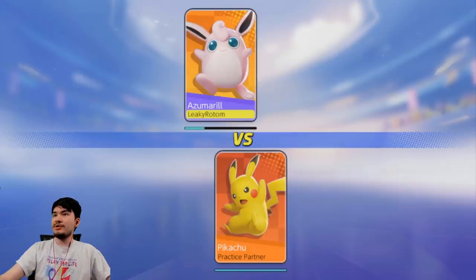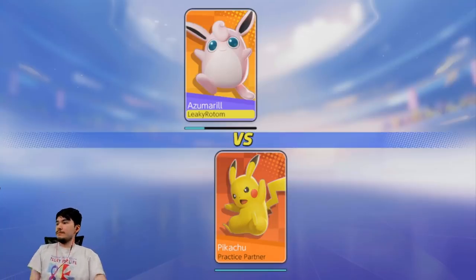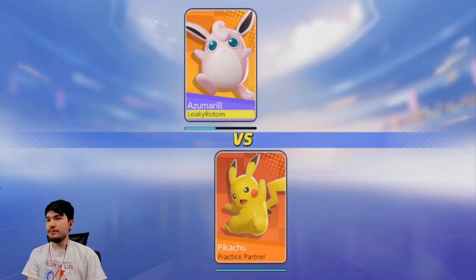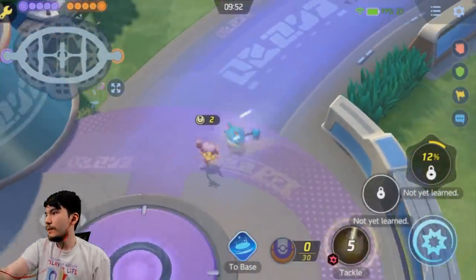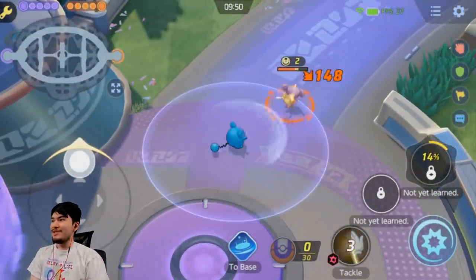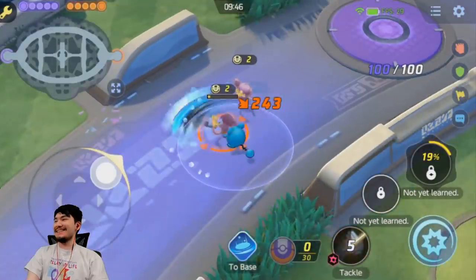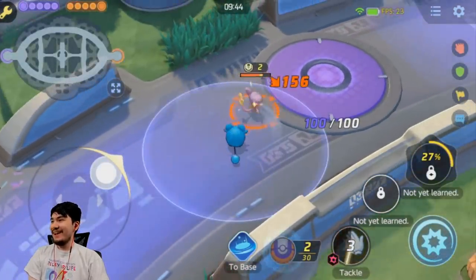Here we're getting in the game. As you can see, it says Azumarill but it still has the Wigglytuff icon. We're checking out a practice tool right now to see its abilities. All the animations are a little bit off — Azumarill is just gliding around the screen. It's pretty funny.